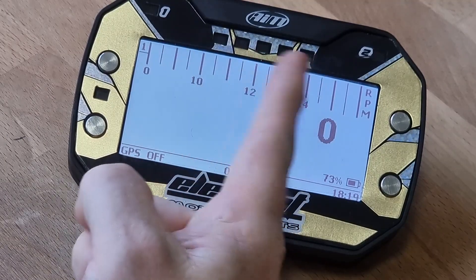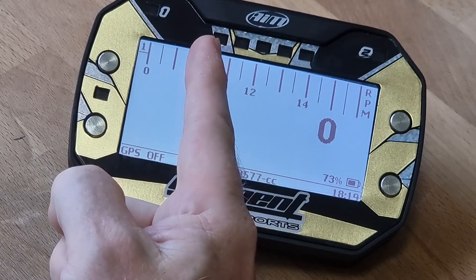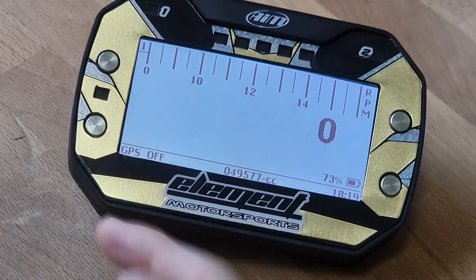The bar graph here is what we're going to use, and these will come on and they're graduated. So if you start to improve the lap time, they'll start to go green across, and if you're going slower, they will start to go red across.